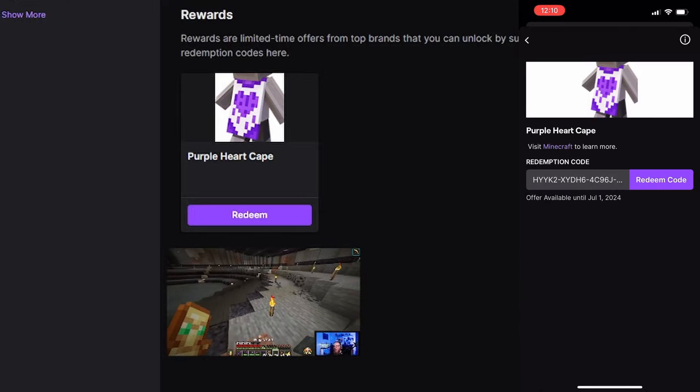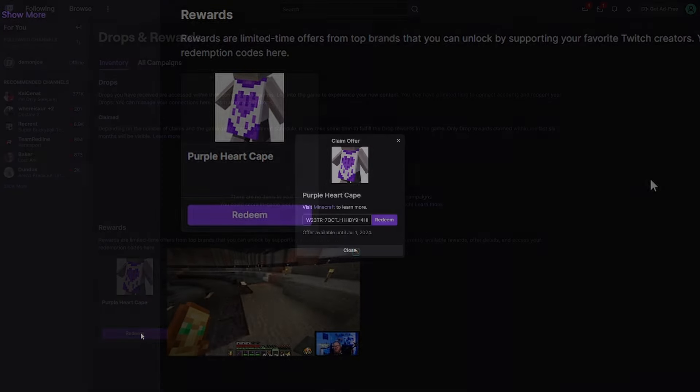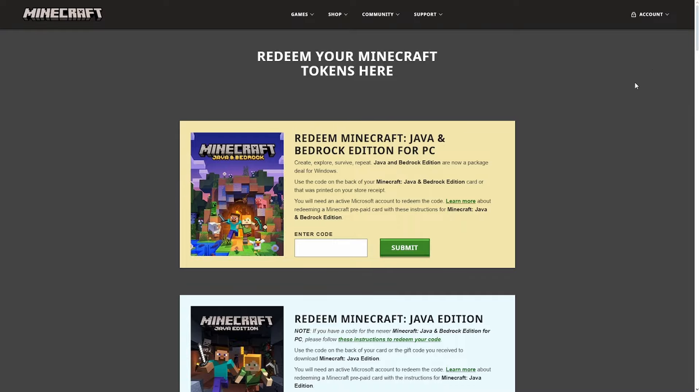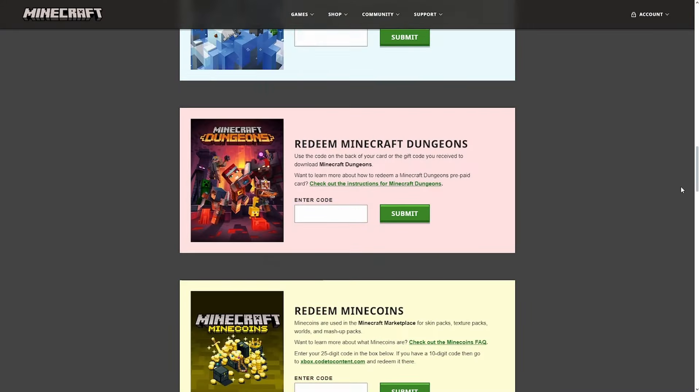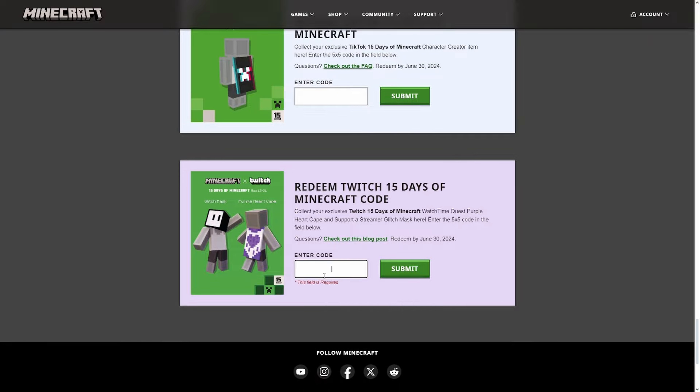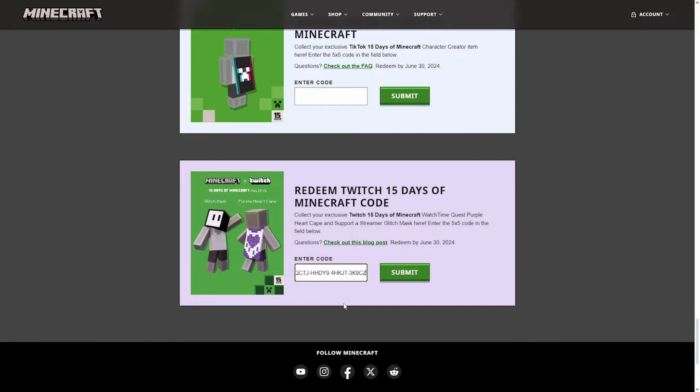Once you redeem the cape, it's going to give you a code, and you're going to copy that code and go to minecraft.net/redeem. Make sure you're signed into your Microsoft account in the top right corner, and then scroll all the way down until you find the Twitch tab, paste your code, and then redeem the reward.